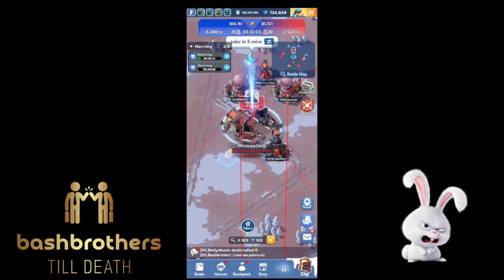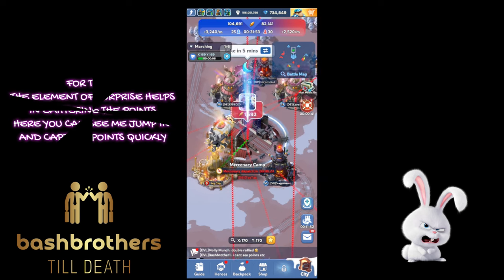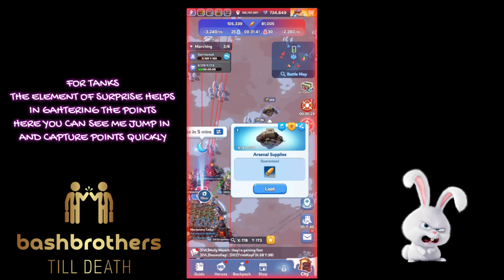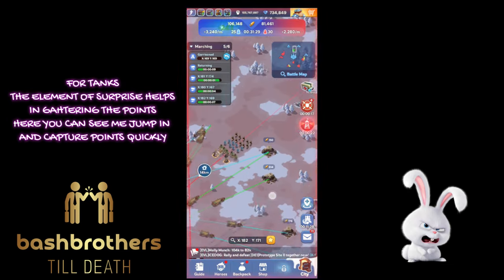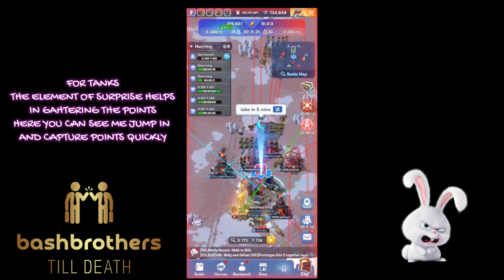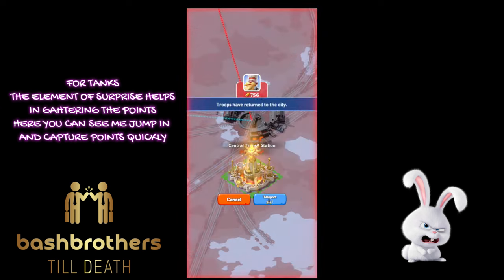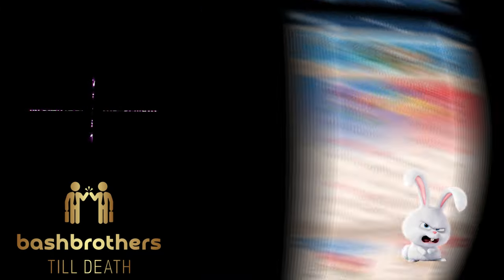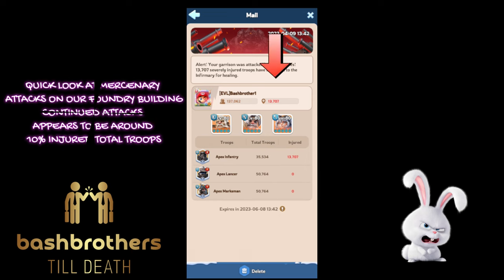As long as you can kick someone from the building — I've been kicked, Pony's been kicked, so people can do it. For tanks, the element of surprise helps. You're going to see me jump over and loot like crazy because they're not prepared — I probably gather most of the points quickly because they had no idea I was coming. But sometimes you'll fail — 150,000 versus 900,000 power doesn't work.